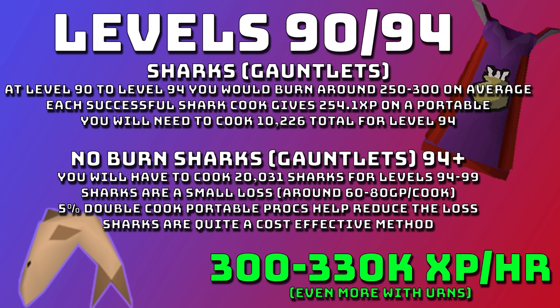Personally my favorite method is sharks, starting at level 90. From level 90 to 94 you'd burn around 250 to 300 sharks on average, but the burn rate is very low so it's worth starting at 90. You'd need to cook 10,226 sharks for level 94. Sharks give 254.1 XP on a portable; you stop burning them at level 94 with gauntlets, and you'll need 20,031 sharks from 94 to 99. Sharks are only a small loss of around 60 to 80 GP a cook — compare that to monkfish losing 400 each — and you get 300 to 330k unbuffed base XP an hour. A very cost-effective method.